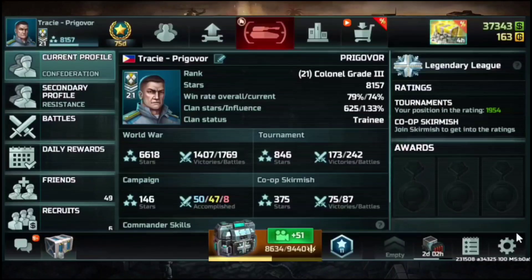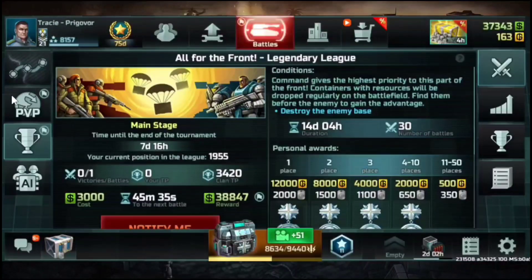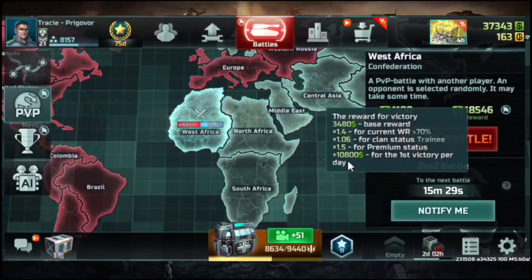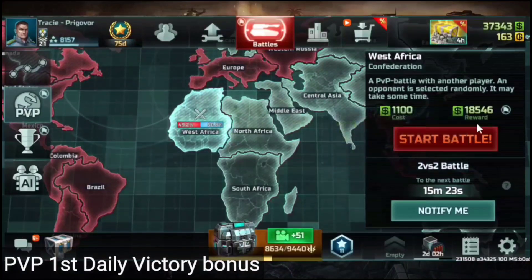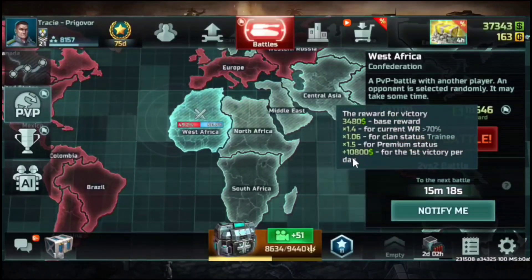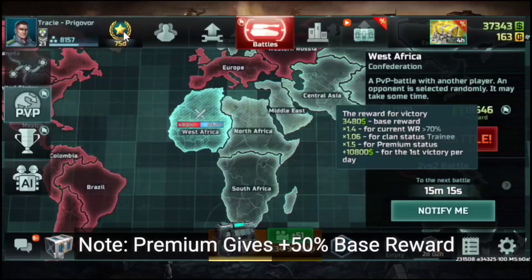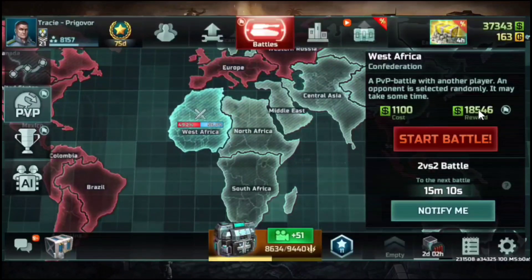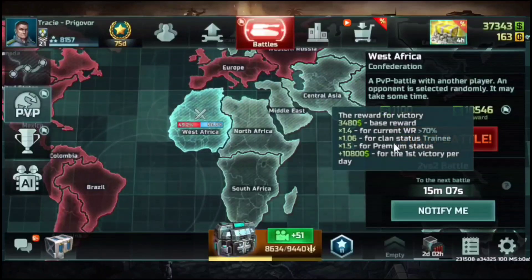I'd like to point things out one by one. First, let's discuss PvP. PvP does give out credits, and if you haven't played a single battle within the day, you have the first victory bonus — that's like 10,800. You also need to have premium. This star right here is very important, as it allows you to see your enemy and gives 1.5 times the reward for premium status.